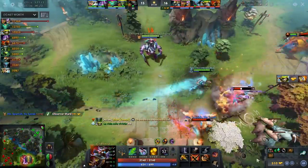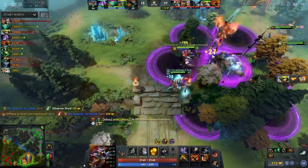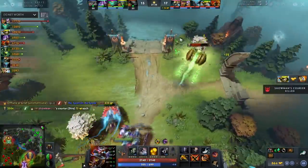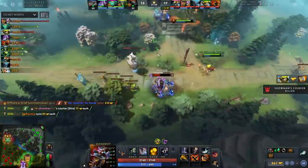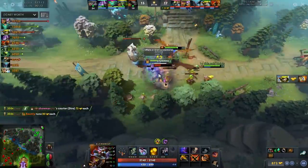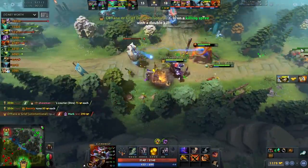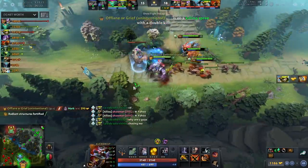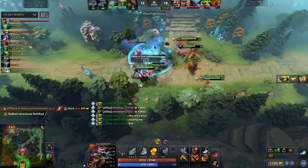If you're owning and just want to be immortal, get AC and Heart then fight. 8. After every item timing from now on, try running at the enemies and seeing how the fight goes. If you win, take objectives. If you lose, farm the next item and try again. 9. Rinse and repeat until you're winning. If you're still losing, get a rapier and either feed the rapier and lose, or win with the rapier.